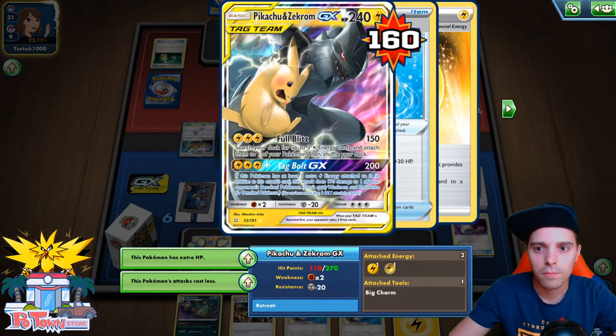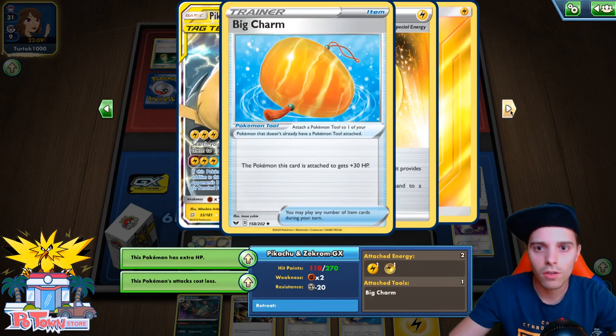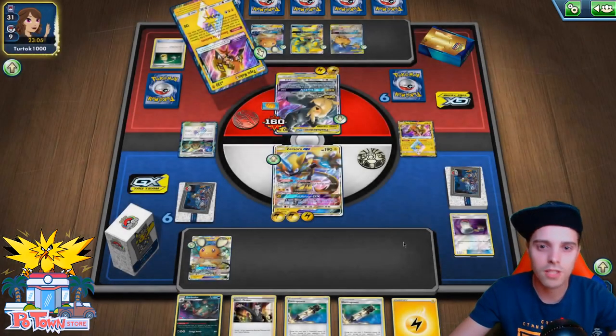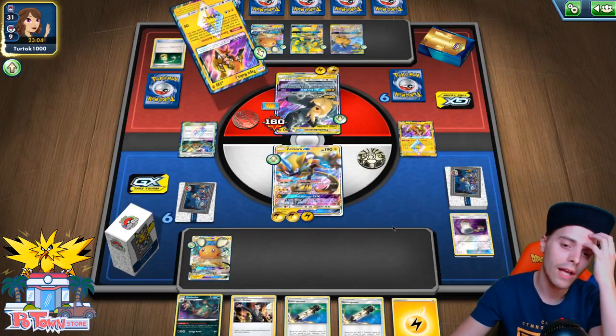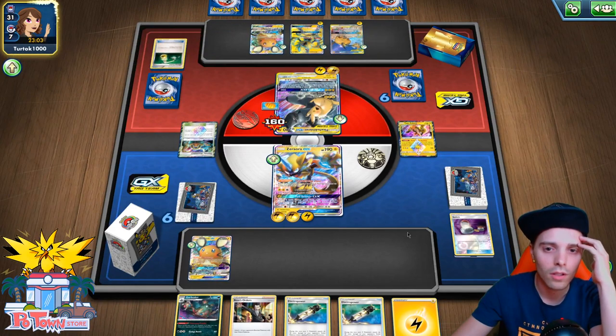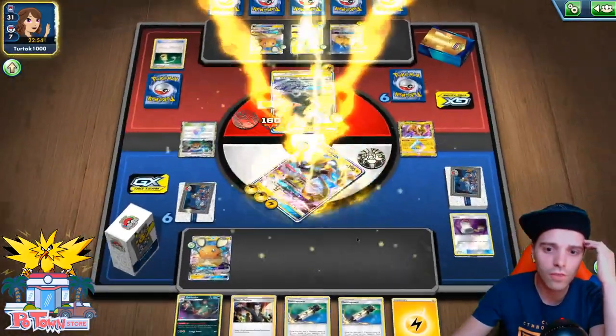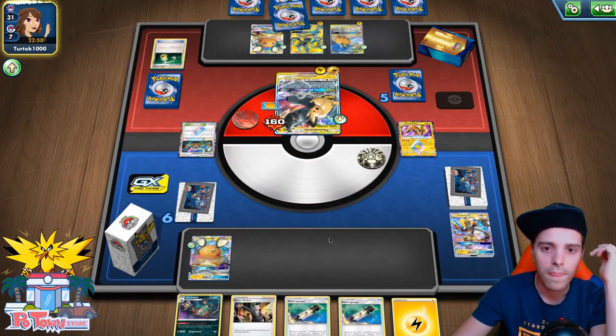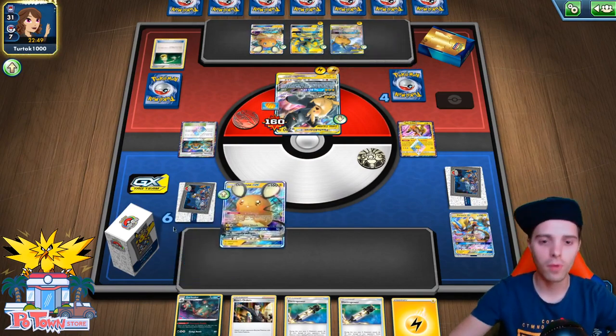This guy has 40 damage thanks to the Big Charm — 70 HP remaining. No, he has more than that: 110 HP remaining. So the thing we need is like a Zapdos or a Quick Ball — anything of that sort will work. Yeah, we got knocked out — it's fine. It's totally fine if we top deck a Quick Ball. That is the main deal here.